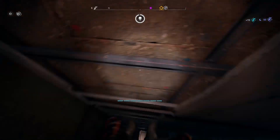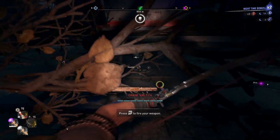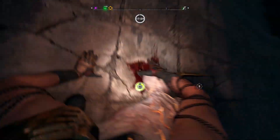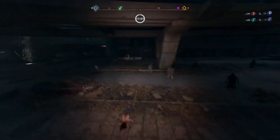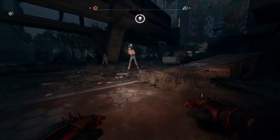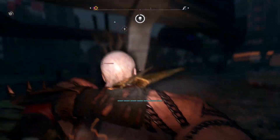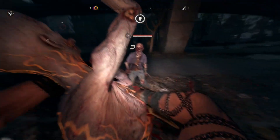At first I was using a bow and the takedown-from-above ability, but none of them were working. The only way you can take down special infected silently is by going behind them, crouching down, pressing X or Square, and then LT to finish them. There are a few little tips I'll give you for this.